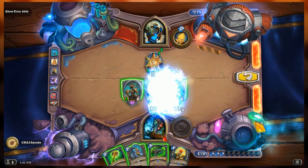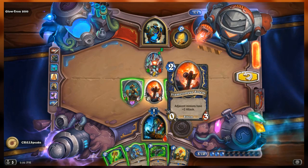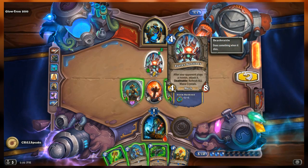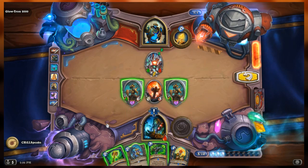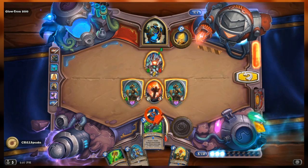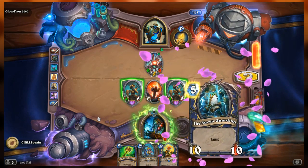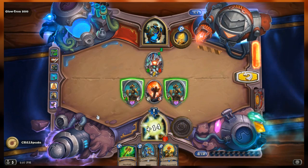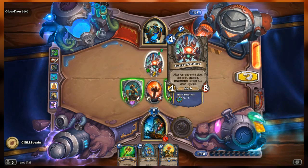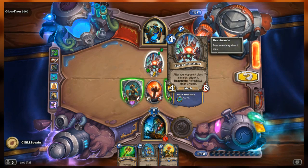I'm not sure if I was supposed to play White Eyes there or not. Let's play Healing Wave. We can reveal - he can't - so we're greater, we're going to get 14 health and we're at 15. If we attack now, this will heal for four with lifesteal and we'll get all of our mana crystals back.